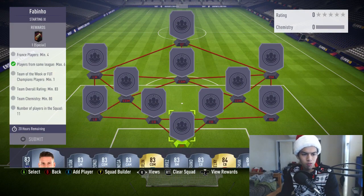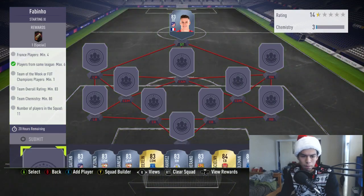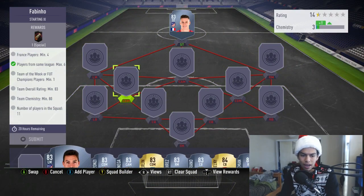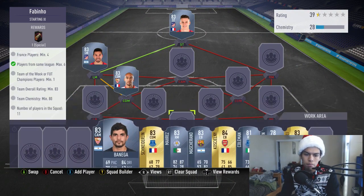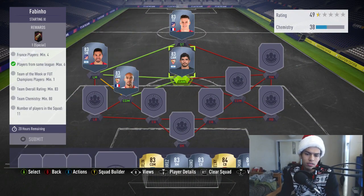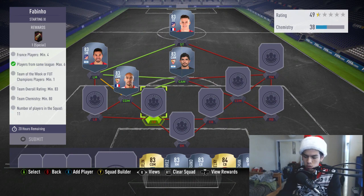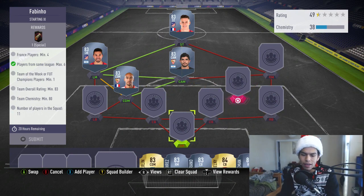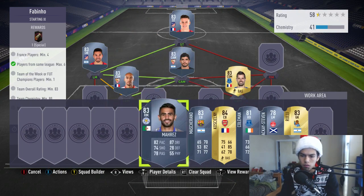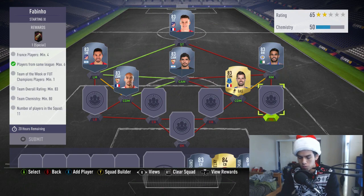Gamero is gonna go at the striker spot because you do need four French players. We're gonna go ahead and put Gamero, then link him with Nicolas Gaetan because Nicolas Gaetan is a pretty cheap player at this moment in time. Then Zanzi and Baniega are going to go into the center midfield spots because they all get strong links — Baniega is on full chem and Zanzi needs one more link for full chem as well. Then we're gonna go for Morgan Schneider and link into the Premier League, going for Riyad Mahrez at right midfield to get a link with Schneider.